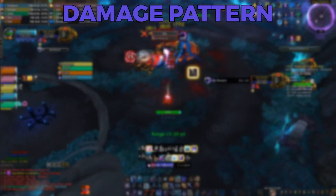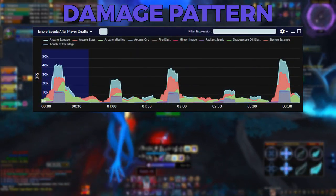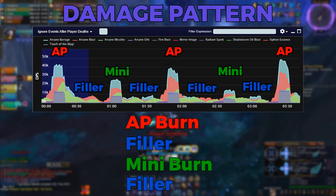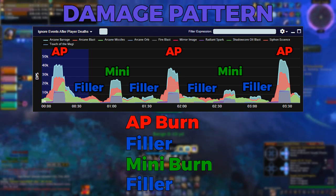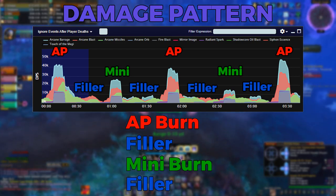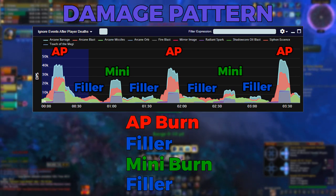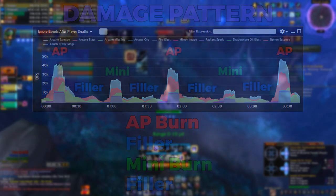There are a few things I need to clear up before we head into the single target portion. Kyrian Arcane has a very ebb and flow style to its damage pattern. About every 45 seconds you'll have a big burn with Arcane Power, followed by a period of low filler damage, into a mini burn, followed by another period of low filler damage, and then the cycle repeats. Any time you enter a burn phase — whether that's with Arcane Power or just a mini burn — you'll always want to be within range of your target based on your haste value. I have a weak aura in the description that helps with this, so please go import it and really use it as part of your rotation.